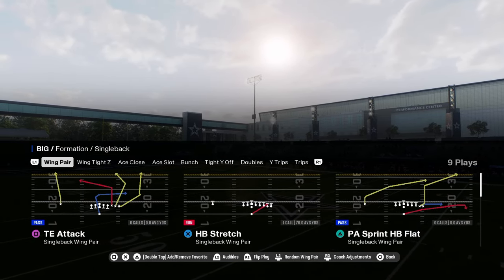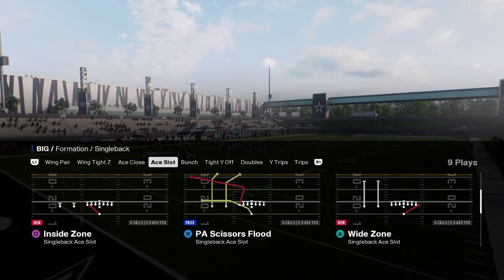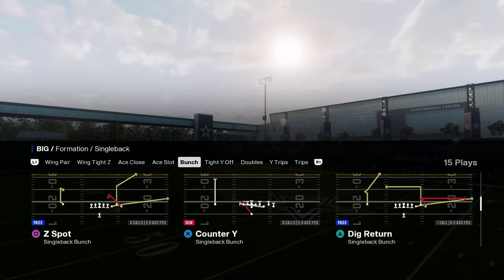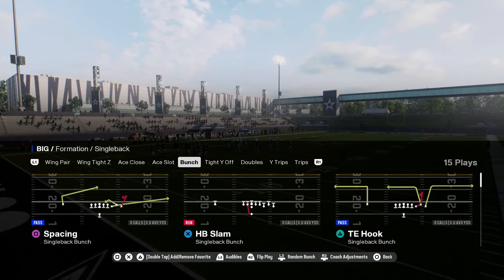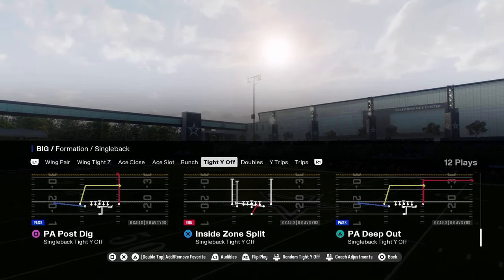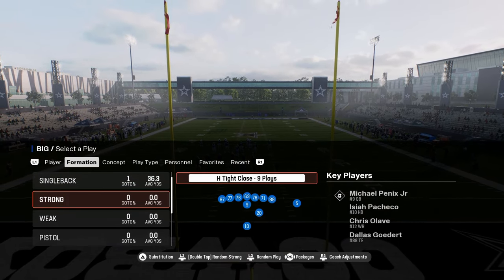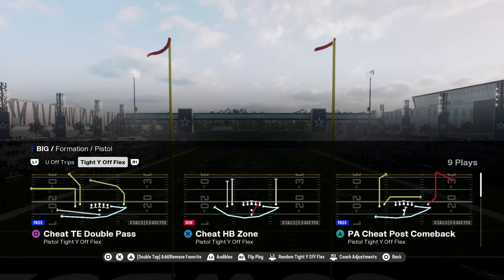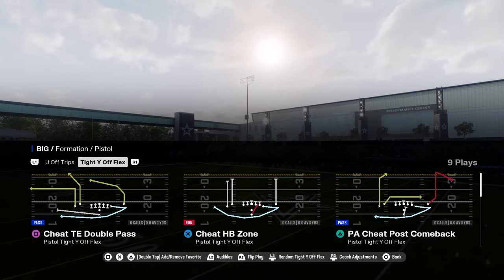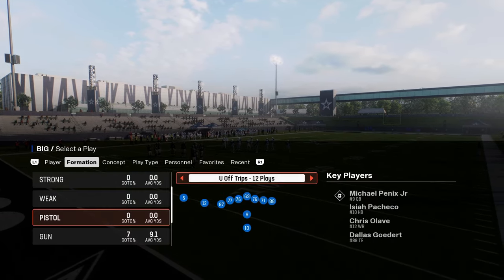A lot of the famous Pats formations are still in here. You have wing pair with stretch and dive, good under center stuff, a slot with a nice stretch and bubble screen, a dive, and a Power O — a really good under center option. There's also an underrated single back bunch with tight end hooked, dig return, a nice tight Y off, good doubles, and good single back trips as an audible-down formation. Some unique plays include the tight Y flex with RPO read flat wheel and cheat double pass out of a pistol set for red zone gimmicks.